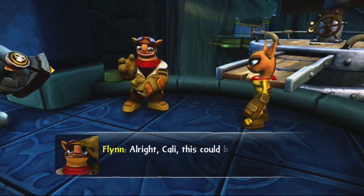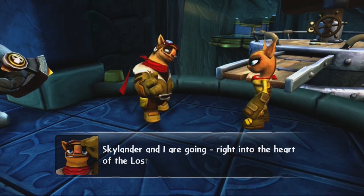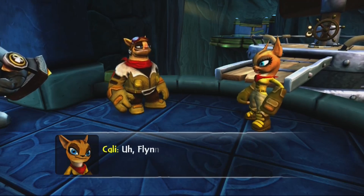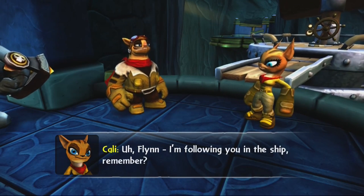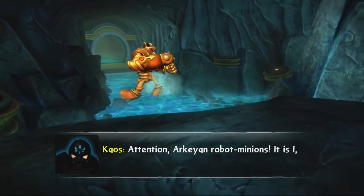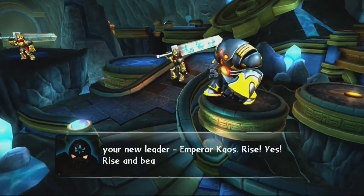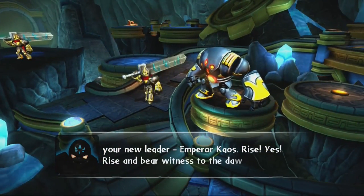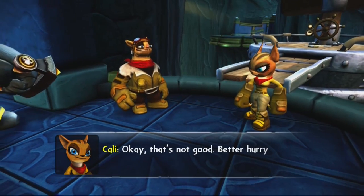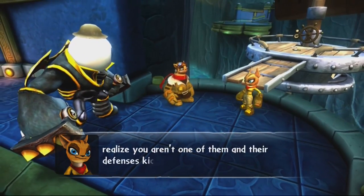Flynn is loving flying the copter, though Cali reminds him this is a very important mission. They spot the lost city just like the strange oracle said it would be — enormous and huge. Flynn and the Skylander head into the heart of the Lost City of Argus while Ermit follows in the ship. Meanwhile, Chaos addresses his Archean robot minions as their new emperor, commanding them to rise and witness the dawn of his glorious reign.